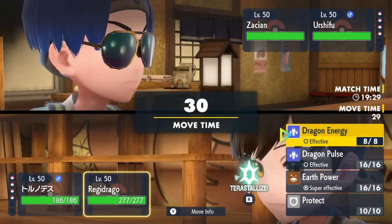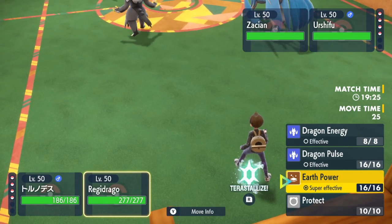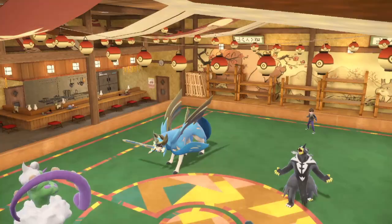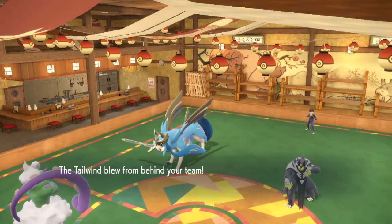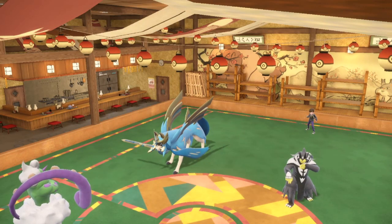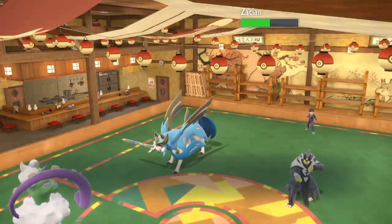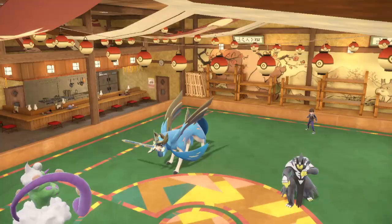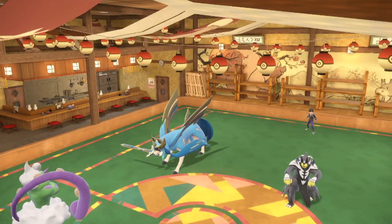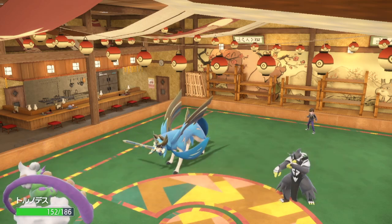I can Tailwind and maybe kill the Urshufu — I actually have Earth Power here. With Tailwind I should be able to outspeed it. Earth Power doesn't even do half — I'm gone. Regidrago, I'm disappointed in you bud. Maybe I should have just gone for Draco Meteor to kill their Urshufu right away. Maybe that's what I should have done.